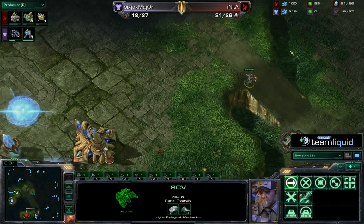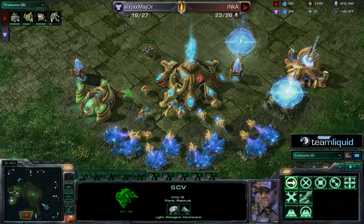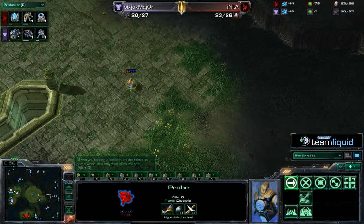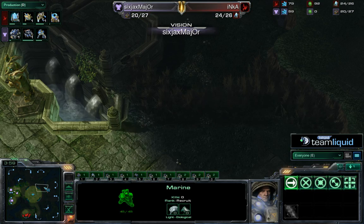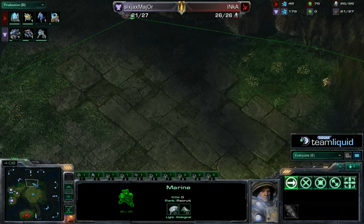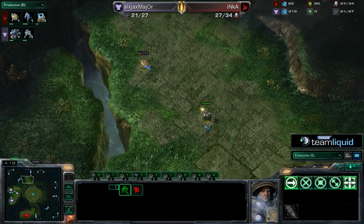From the observer position we can see Major going for a gasless expansion. I wonder if Inca thinks: he really tried hard to deny scouting and got his wall up very quickly — that second supply depot came down fast to deny any scouting. Can Inca put the pieces together and figure out a fast expansion is coming? You always get a little worried if you don't scout anything — might be cheese. But if you throw down the second depot that fast, I don't think you can even afford gas.